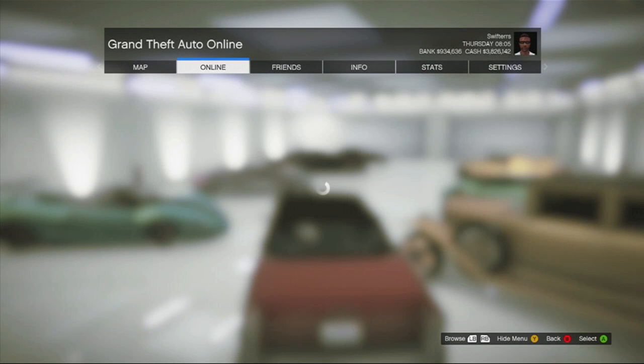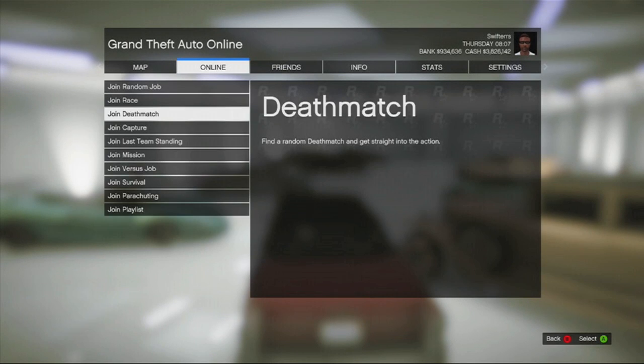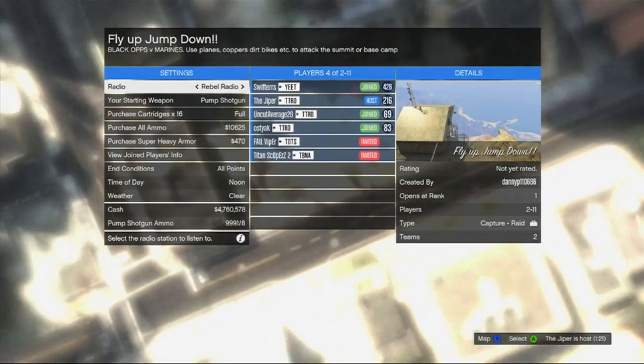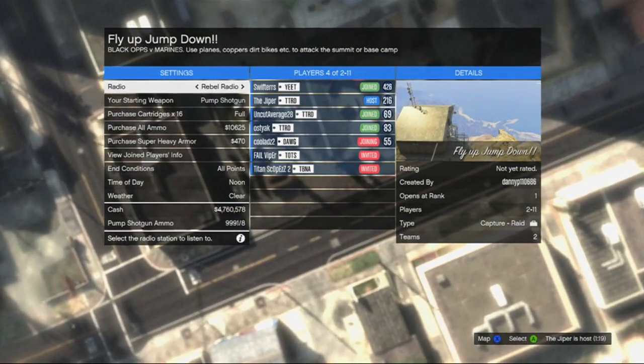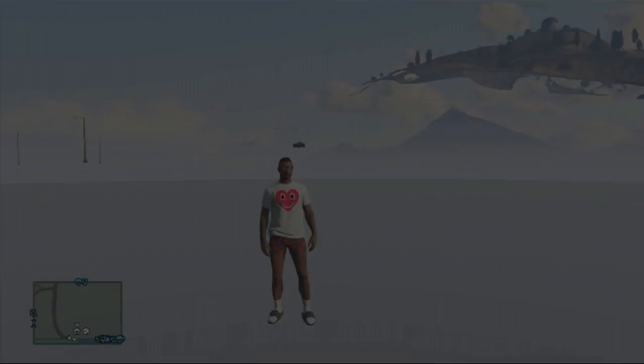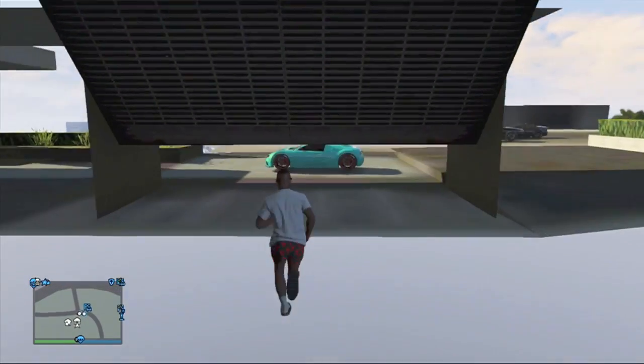From here, hit start, go to online jobs, join job, and you're going to need to join a capture job. I don't really know why it has to be a capture job, but I do know that this glitch works best if you join a capture job. Once you're inside of the lobby for the capture job, simply back out as soon as you get the option to do so, and it should put you in a glitchy state inside of your garage.